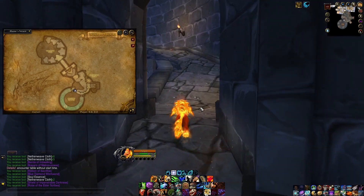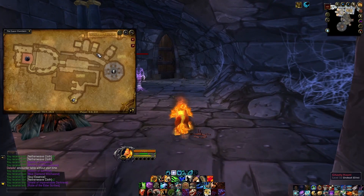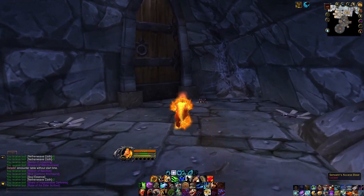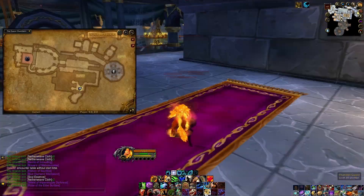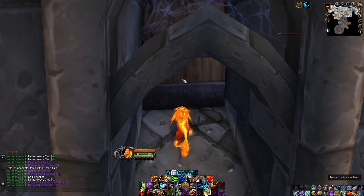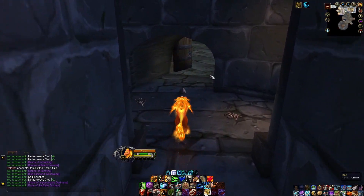Before we continue up this ramp to go through the rest of the raid, we're going to take a look over here in this little alcove. You'll see this takes us to the Guest Chambers. If you'll remember, we had this locked door that I told you to remember that opens when you walk up to it. So this is just a little shortcut back to the Guest Chambers once you get to this part in the raid. So everything kind of connects here — hopefully that makes sense.